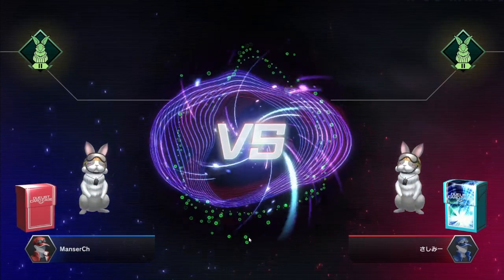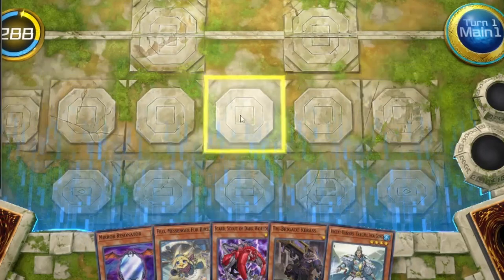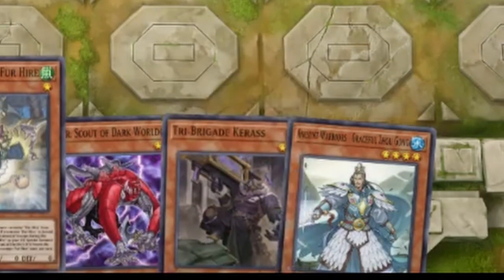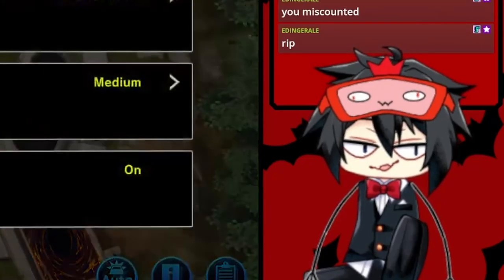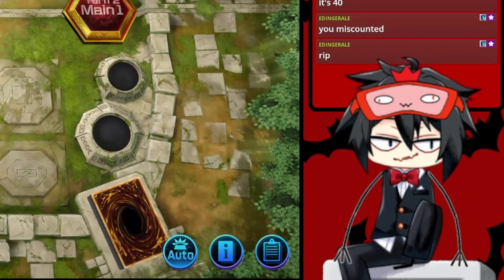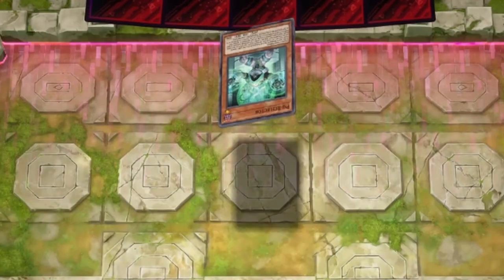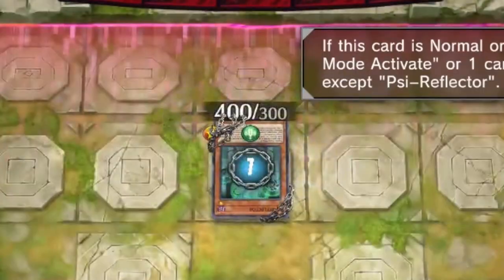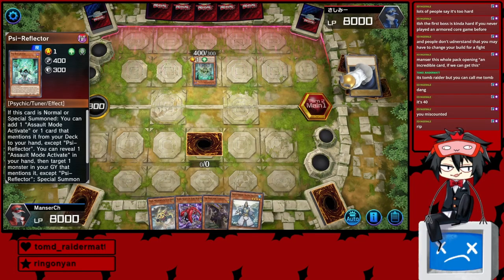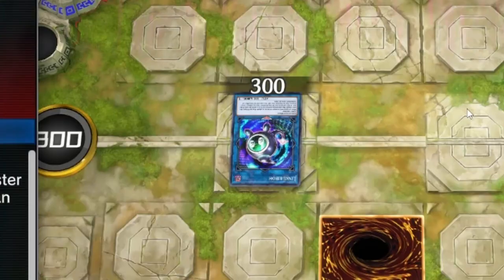Get ready for the next battle. I think this turn we just set Mirror Resonator and go, but next turn we can special summon this by getting rid of this and then normal summoning that — that's like our main thing we could do here. They're sure taking their time. Okay, here we go. Psy Reflector — they're playing an Assault Mode deck. Oh, we're so screwed guys. If he special summons any monster at this point, we're kind of screwed. He's got an Assault Mode Activate — yeah, we're kind of screwed guys.